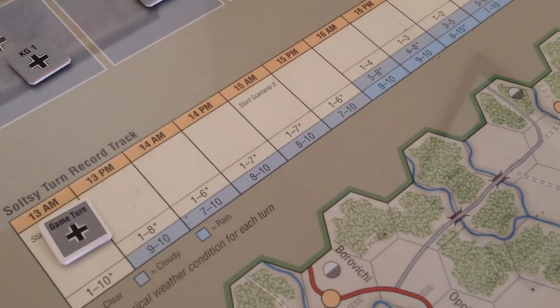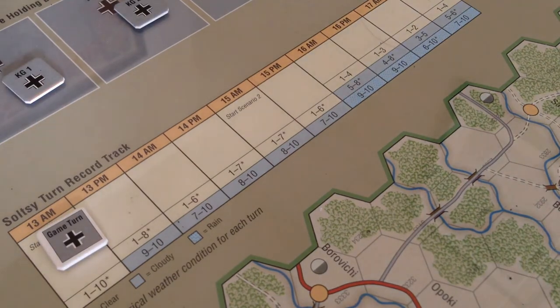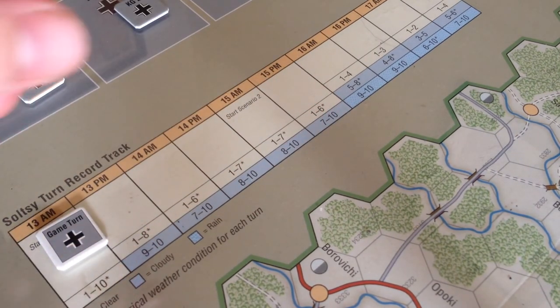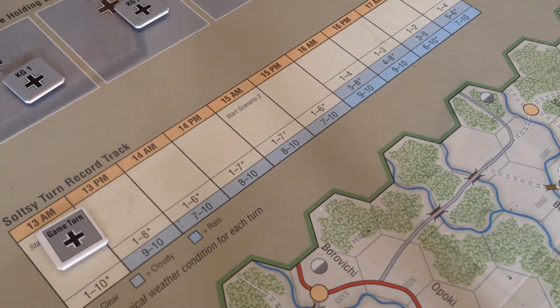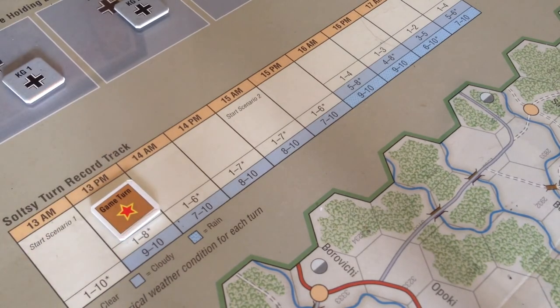Let's take a look at our turn track and do a weather roll. Rolling a six — that is going to be clear weather. Now we roll for initiative to see who goes first. The Germans get a plus-one die roll modifier because during one of their combats last turn they were able to advance two hexes. Anytime you can advance up to two hexes in a combat, you get a plus one to your initiative roll on the next turn. Germans have plus one, Soviets do not. Rolling — Soviets get a nine, Germans get a two plus one equals three. Soviet game turn — they're going to start first.